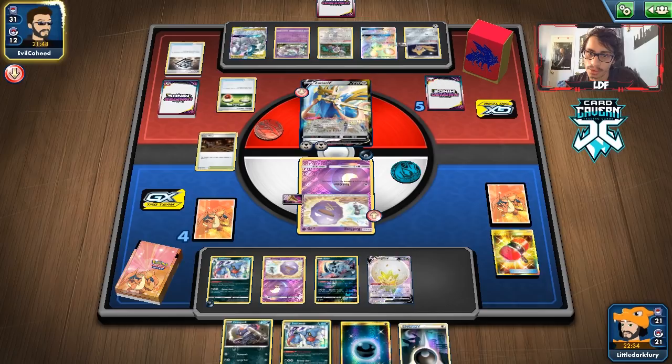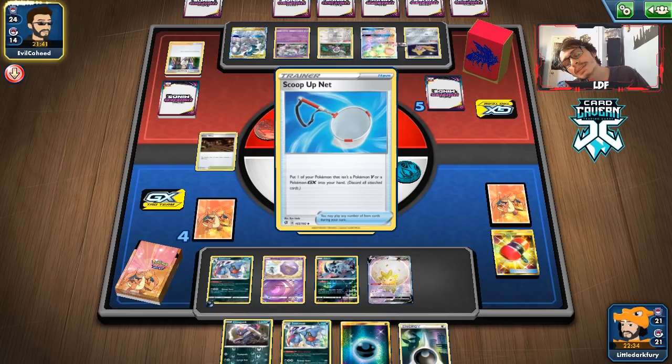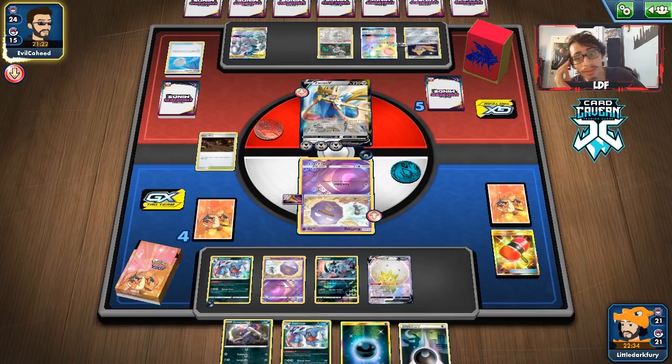They might just get a Brave Blade knockout — that'd be big. They had Research — rip. They're probably going to get Boss's Orders back on top unless we Marnie off our top deck. The fact they haven't gotten Altered Creation off is the one thing saving us right now. We're completely stuck — if only we had a Wheezing in hand, I could Koga's Trap and go for Galarian Wheezing's attack.